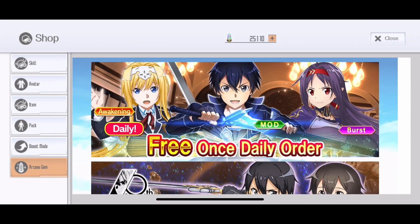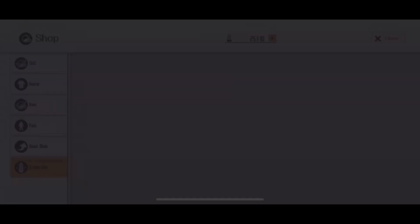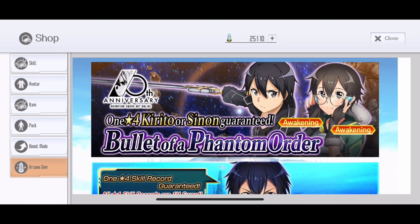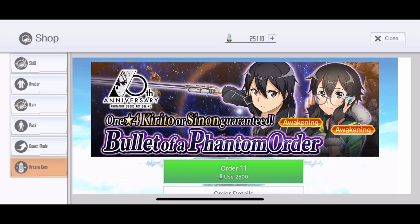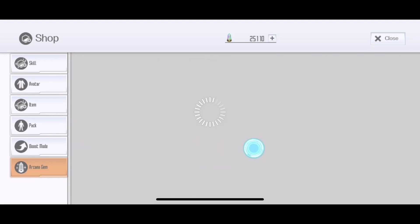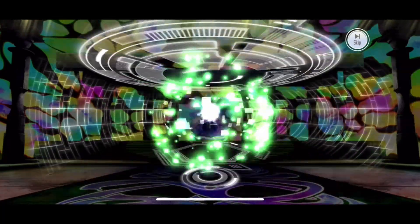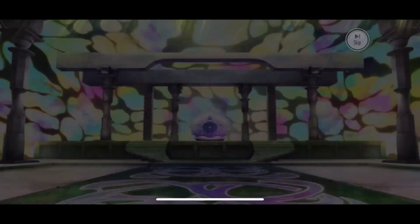We have a free single roll which we're going to do, then we're going to jump into the main stuff. Please don't ask me how I got more Arcana Gems — it's so easy to collect them. If you don't know how, then you need to manage your Arcana Gems better. We're probably going to skip a lot of skills because we're only looking for sword, bow, and passive. That is the only thing we mainly need.